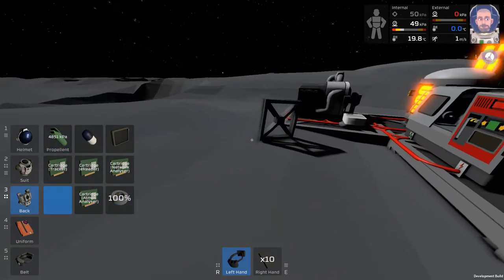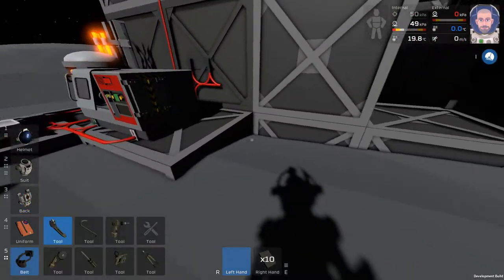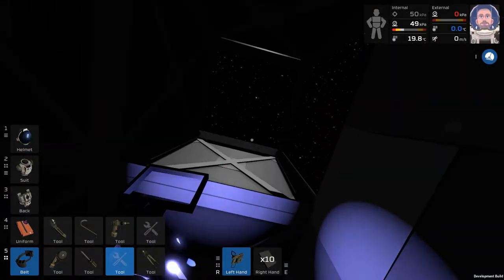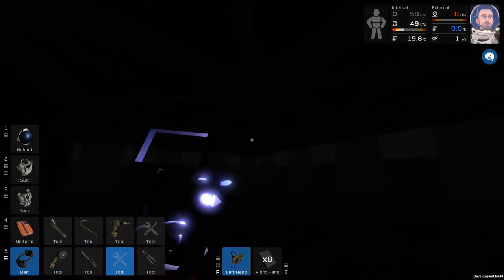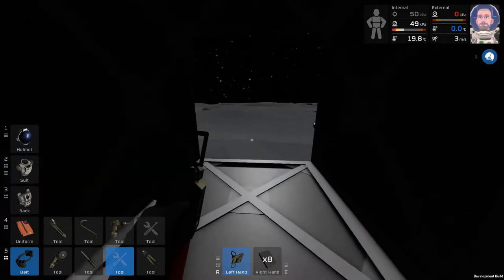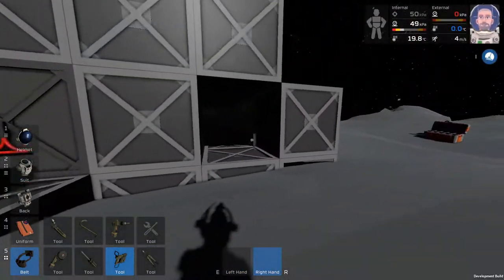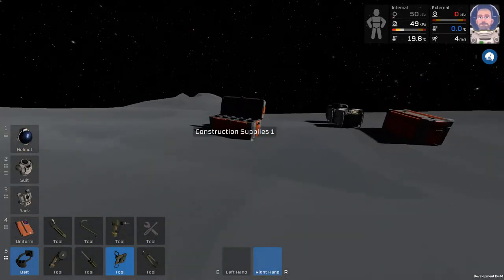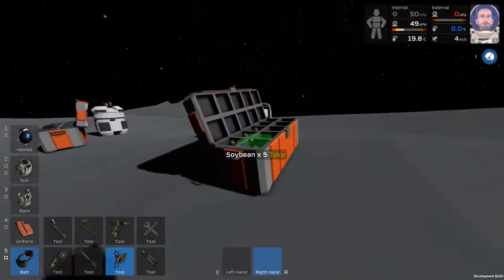We'll get our tool belt and throw down our mining belt — we don't really need it. The welding tool, which we turn on. Look at that — we have the start of a humble little base here. So now what we're going to do is work on setting up our airlock. Even though we don't really have a lot of the other infrastructure you need, we can get a basic airlock set up, which is the intention here.